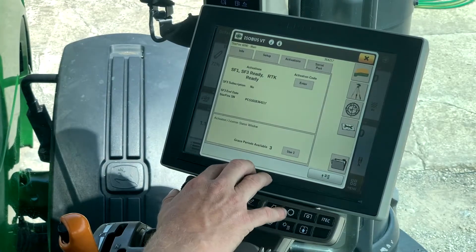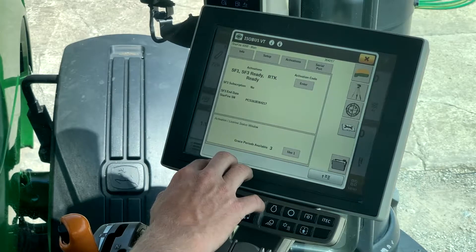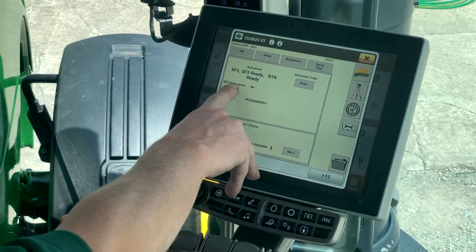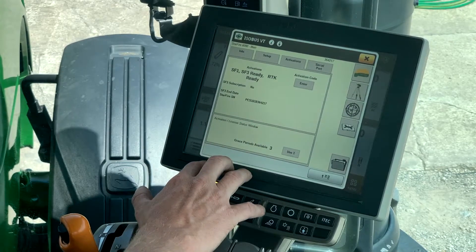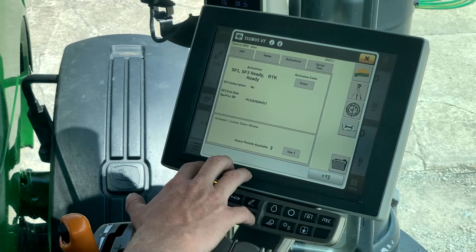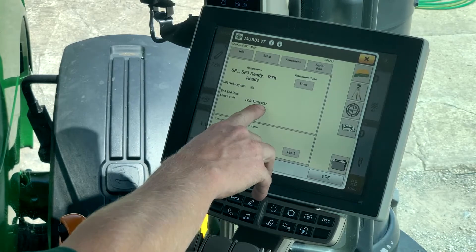Under your activations tab, this is going to tell you what activations are currently on this receiver. This one here has SF1, SF3, and RTK — all are activated. Down here it tells you your subscription status, so if you were running an SF3 receiver, it would tell you the end date of that subscription. If you're getting ready to start planting or harvesting and want to activate your SF3 subscription, this is the page you need. If you do not have a current subscription, you'll call the Sloan Implement call center or support line, and the information they will need is the Starfire receiver serial number, which is displayed right here at the bottom of this section.